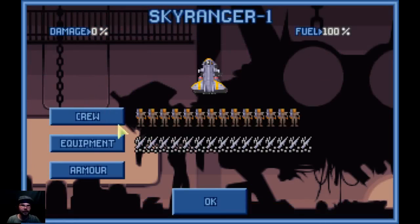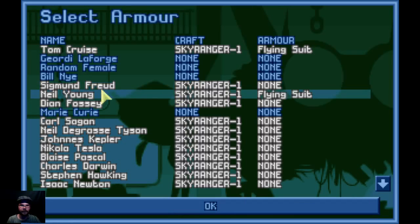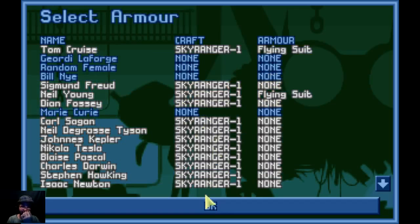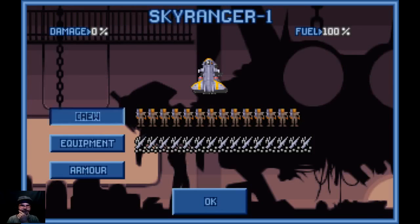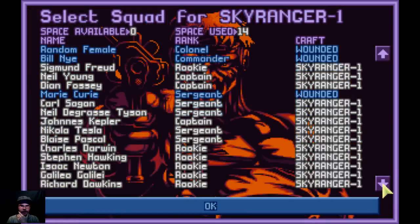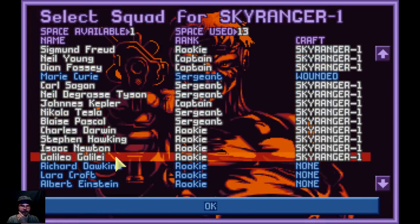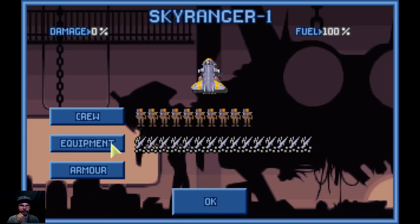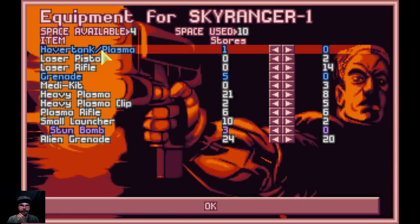Hopefully we've... I don't know if we've gotten any armor built yet. We don't have any armor yet, which is what I was really wanting to have before I went in. We do have a tank, though. So we can dump four of these guys and stick a tank on there. Tank can go in.